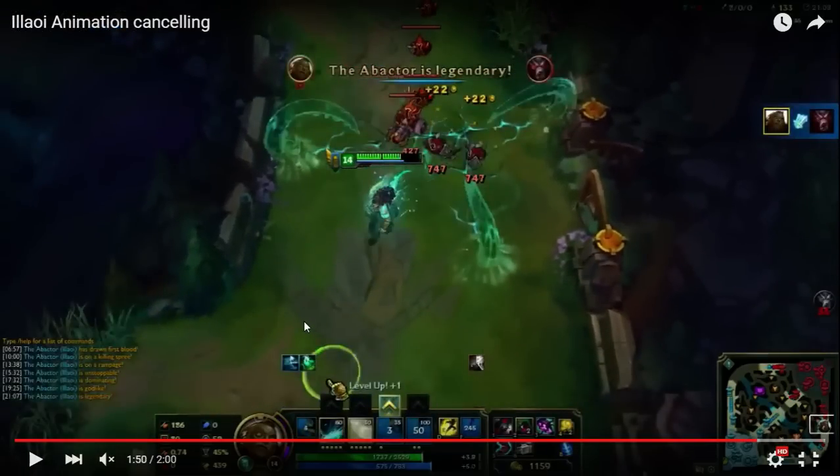So yeah, if you have things like Ignite, or if you're grouped with your team and you land an E, 100% of the time your team should just blow their load on that opponent if they're in range. I hope you guys enjoyed this trick, and thanks for watching. I'll see you guys on the Rift.